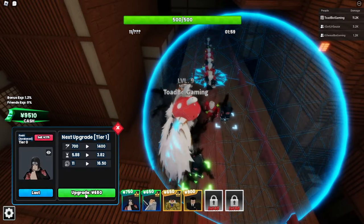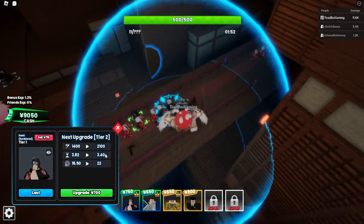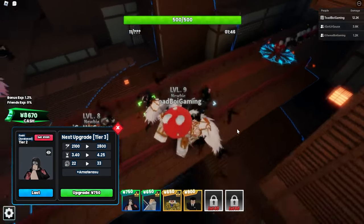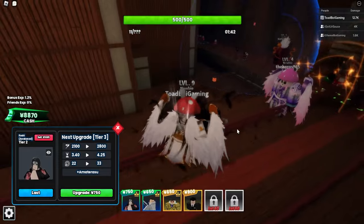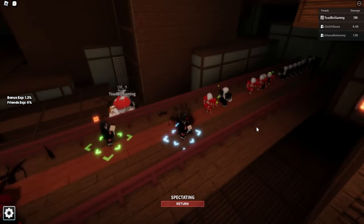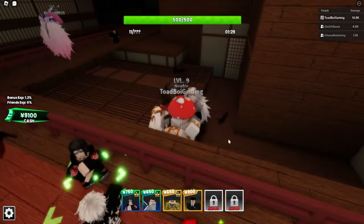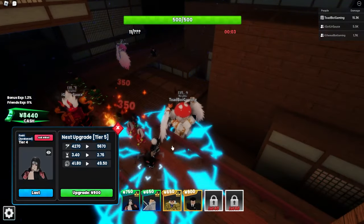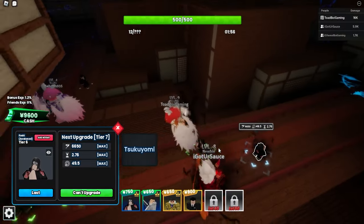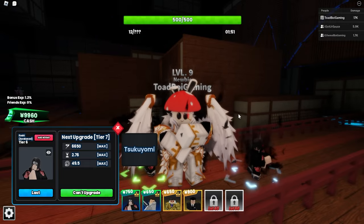Let's go ahead and start upgrading our Itachi. First upgrade — 1,400. Oh my gosh, this range just became massive: 1,400 damage every 3.8 seconds with 16 range. Second upgrade — 700. That's pretty strong. 2,100 damage. Upgrade him again — he gets Amaterasu now. There's the Amaterasu attack right there. 2,800 damage. Upgrade him again, and again — oh my gosh, he has 49 range! He's maxed out doing 6,000 damage every 2.76 seconds with 49.5 range.